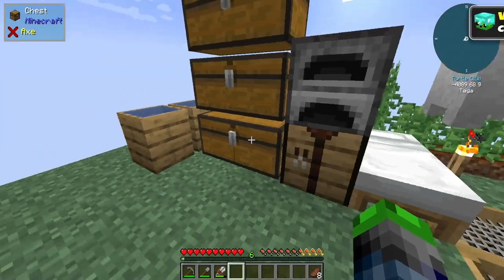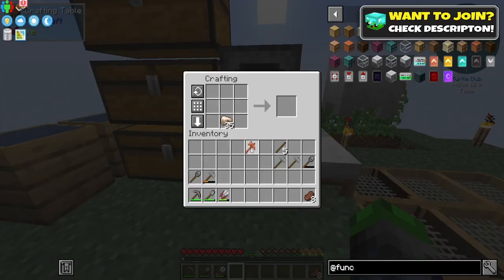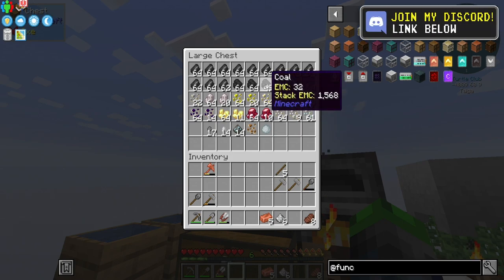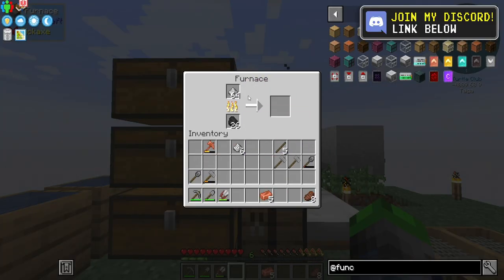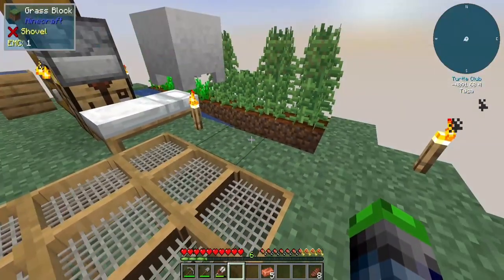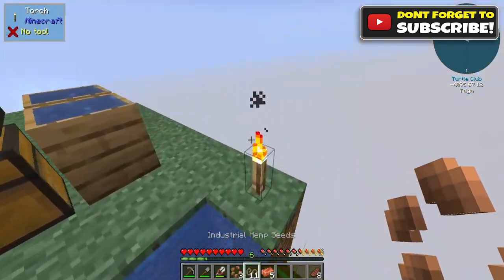The copper ore hammer will allow us to double our efforts, and look at that — we have over a stack of iron waiting. This is what it's all about. We have so much iron, because today we are going to be upgrading to the next tier on the meshes. We have the flint meshes and we want to upgrade as many of these as we can to the higher tier ones.